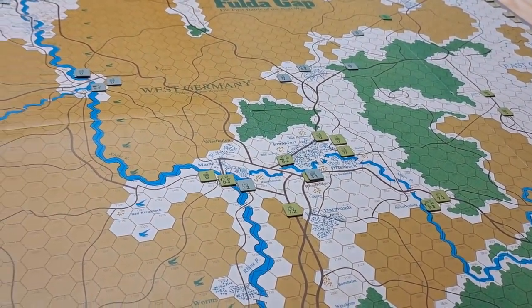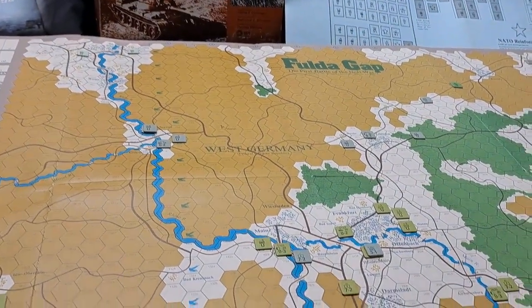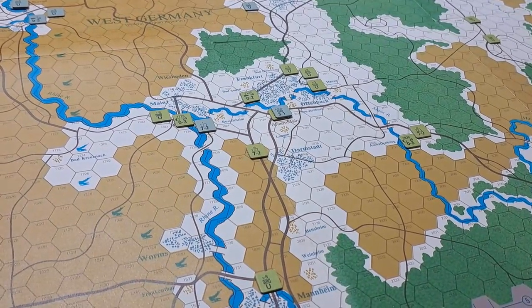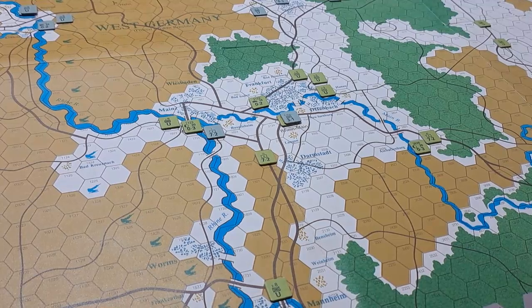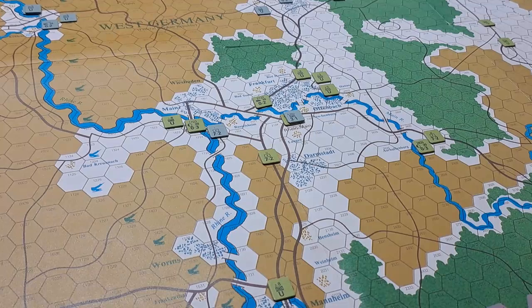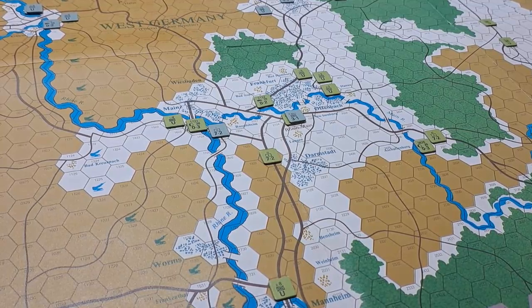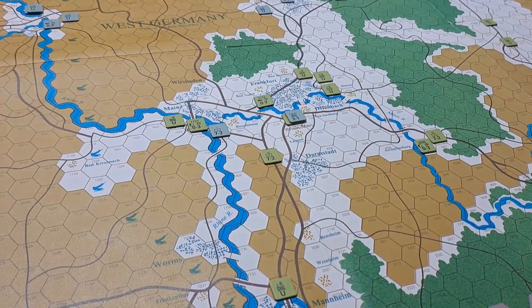There's Frankfurt up there, there's Koblenz, and that's about it. I imagine if you take Frankfurt, that's the jackpot right there. It's a seven-turn scenario and there are NATO reinforcements — West German reinforcements come in at turn four, and you actually get some French units as reinforcements as well. So basically only NATO reinforcements.